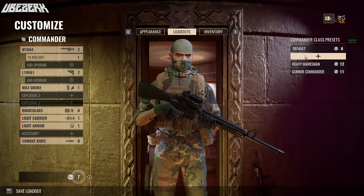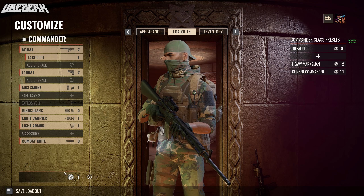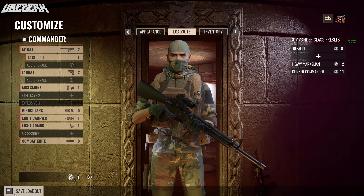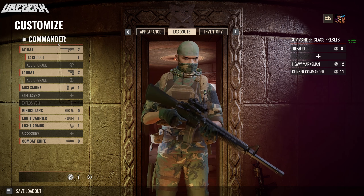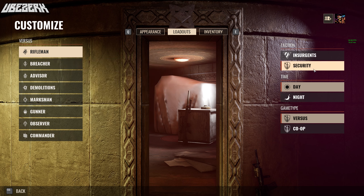Be sure to set your presets for your loadouts, and make sure you're aware of your points and your weight, because that is going to drastically affect how fast you move in the battlefield. That's pretty much the guide to the loadouts. There are so many classes and so many ways to play the game. It's your boy Uberzerk — appreciate you guys stopping into the video. Check out some of the other videos on the channel. If there's anything else you want to see covered, let me know in the comment section below. I'll catch you guys next time. Peace.